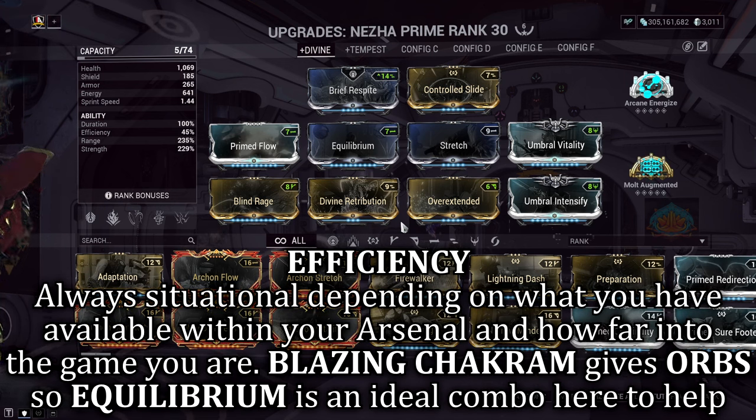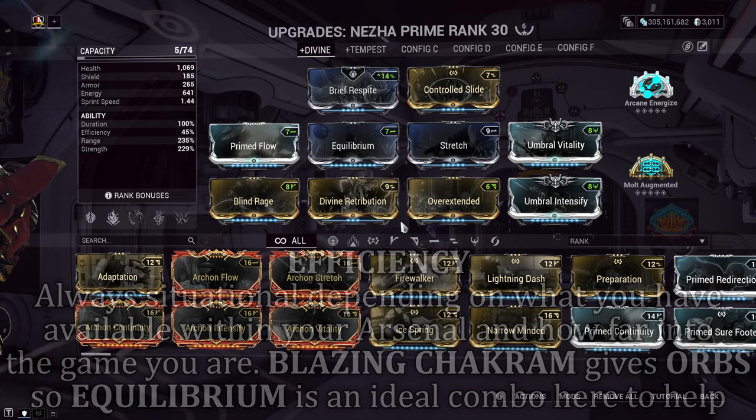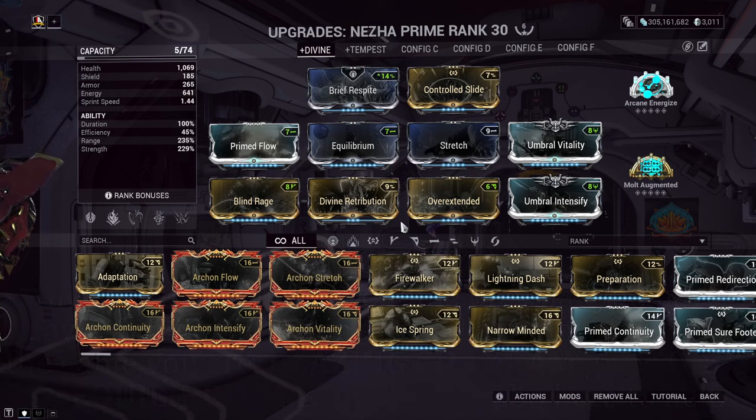For Efficiency — this stat is always up in the air depending on how you handle your energy input and output. Keep in mind that Blazing Chakram will help generate more health and energy orbs on enemy deaths. Therefore, with a combination of Prime Flow, Equilibrium, and an Arcane Energize setup, you will easily manage your energy. Just keep killing enemies affected by your second ability. As for the rest of the build, if you need to substitute anything to suit your playstyle, please do so.